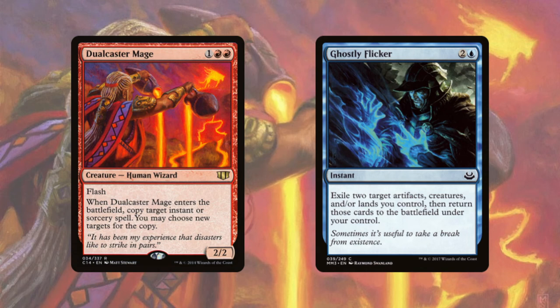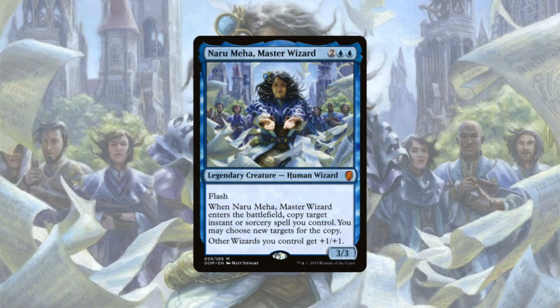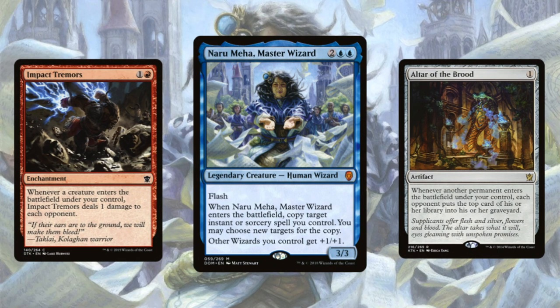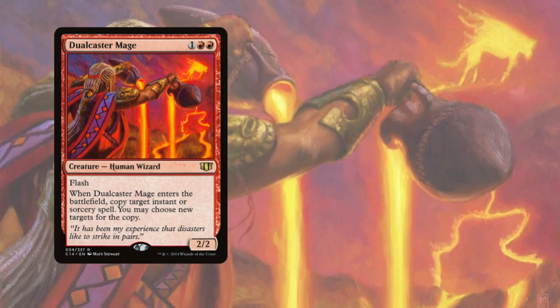Dual Caster Mage isn't the only creature you can use for this combo. In Dominaria we got a blue version: Naru Meha, Master Wizard, who has essentially the same ability as Dual Caster Mage with one catch — she is legendary. That means if a copy of Naru Meha enters the battlefield, you have to get rid of one due to the legend rule. But you can still exploit ETB triggers with cards like Impact Tremors and Altar of the Brood, so keep that in mind.